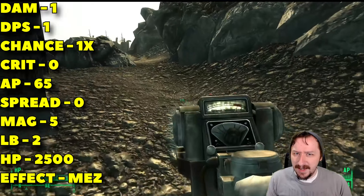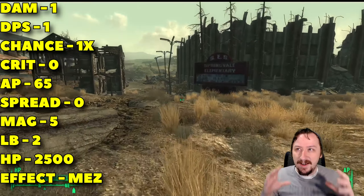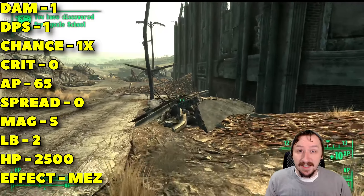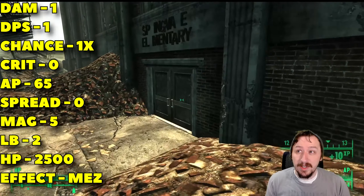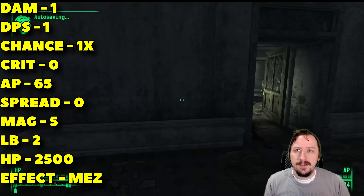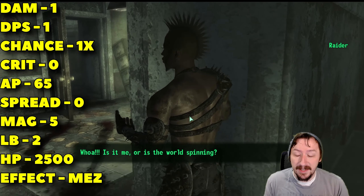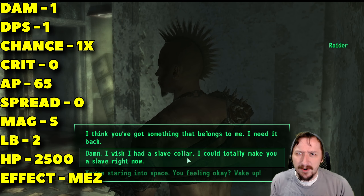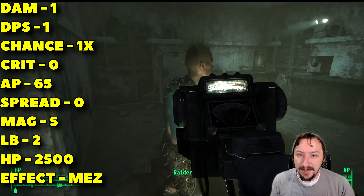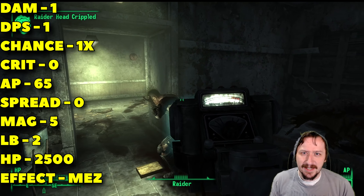The Mesmatron is a weird one. You get it at Paradise Falls by talking to the slavers there — they give you this along with slave callers. You use it to essentially tase somebody and then put a slave caller on them, or loot them. It comes with limited ammo; it's the only thing that uses Mezzer cells, so you can't use them in anything else. This weapon is mostly a quest and utility item rather than a combat weapon.